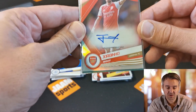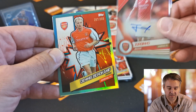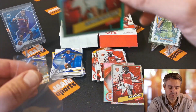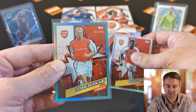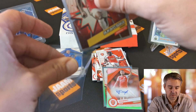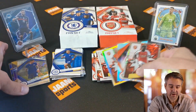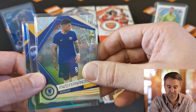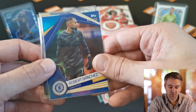So what do you think? Let's have a look. In the Arsenal box we got the Shoshinyo autograph, Dennis Bergkamp — one of the greatest players of Arsenal in my opinion, probably scored the best goal ever in Premier League history against Newcastle — and Bukayo Saka as an electric parallel. That's really nice. On the Chelsea side we got Enzo Fernandes electric parallel, Christopher Nkunku numbered to 299, and Robert Sanchez to 150.